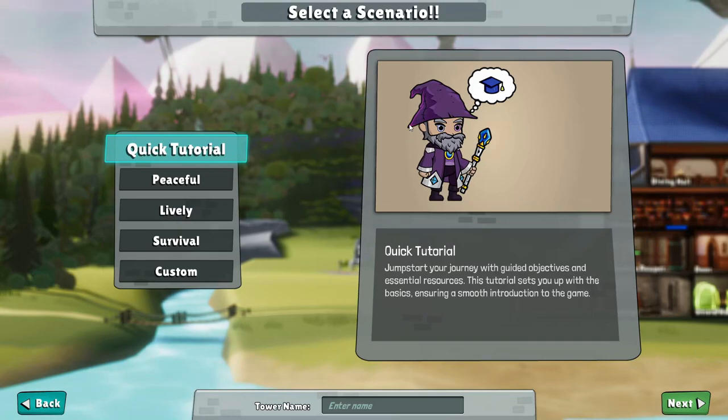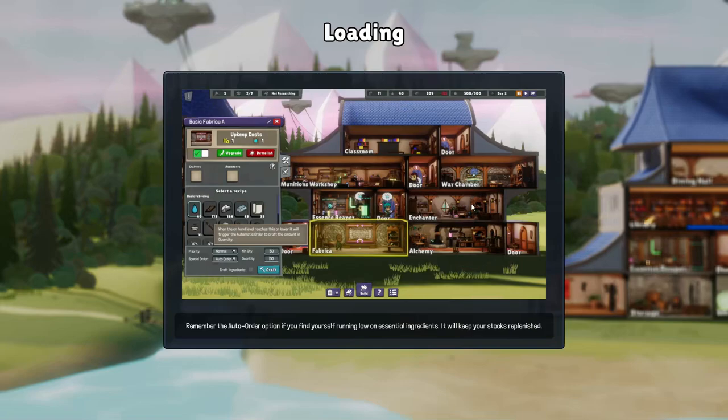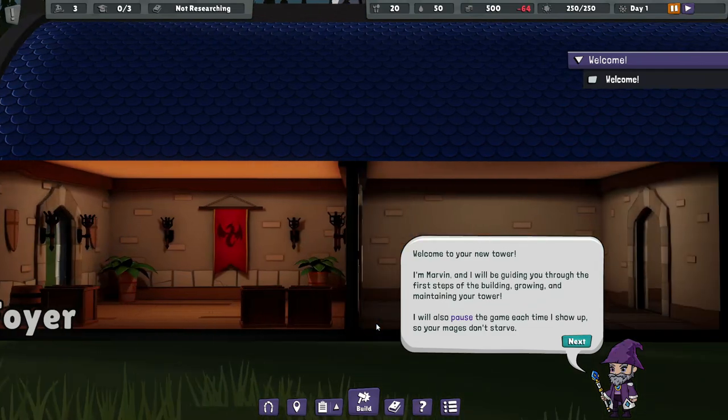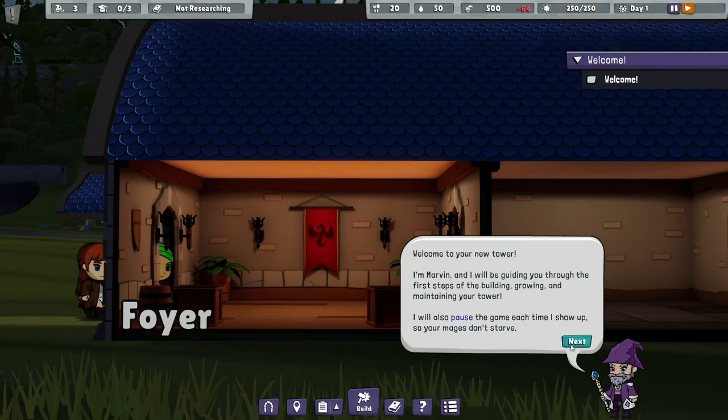Not that I particularly mind, but let's just do a tutorial tower. I'll just take whoever they got and do a quick tutorial. 'Welcome to your new tower. I'm Marvin. I will be guiding you through the first steps of building, growing, and maintaining your tower.' I will also pause the game each time I show up so your mages don't starve.